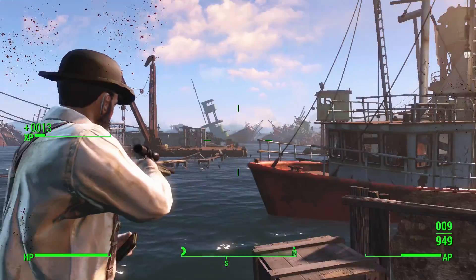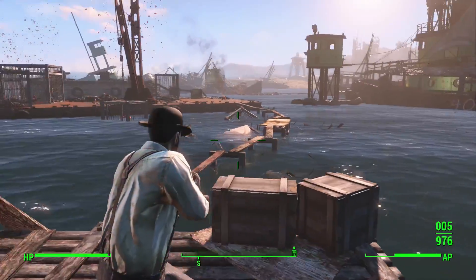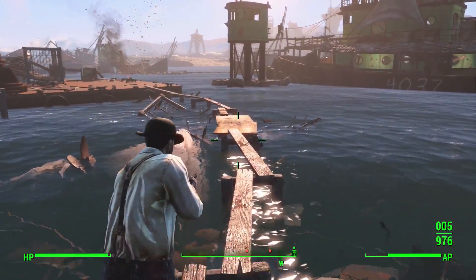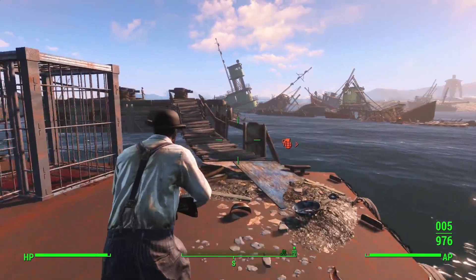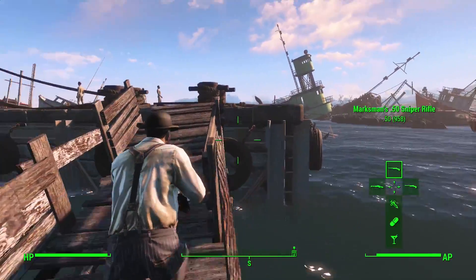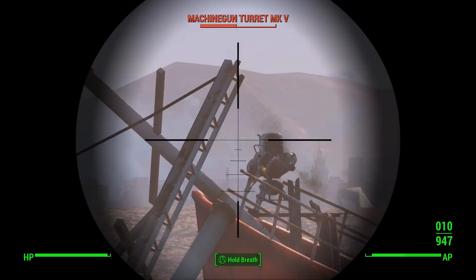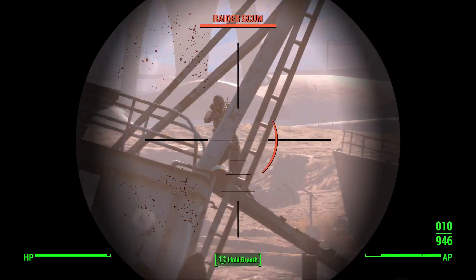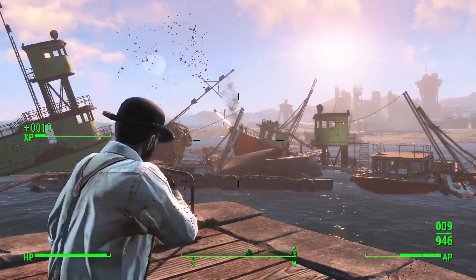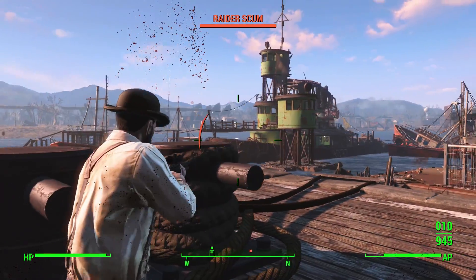Endurance starts at 5, but we'll be dropping 4 perk points into the base stat, bringing it up to 9 before the bobblehead. From the Endurance skill tree, the only perk to get is Adamantium Skeleton — with all ranks, you will be immune to limb damage. This is where things get interesting for The Beard. Charisma: Cap Collector is one of the first on the list — buying and selling prices will be much better, and you'll be able to invest 500 caps in a vendor to permanently increase their available caps. It also grants access to some of the larger stores you can build in settlements with the Local Leader perk.